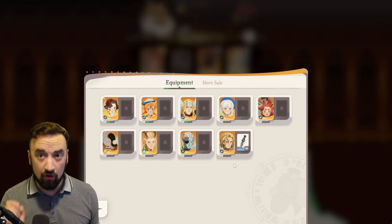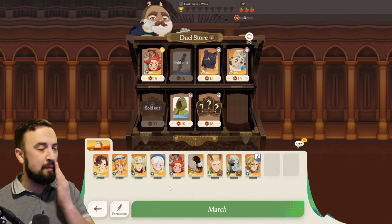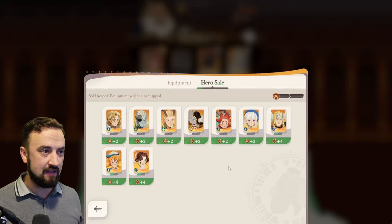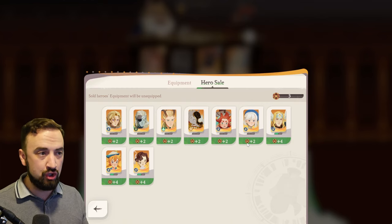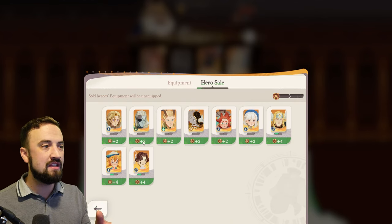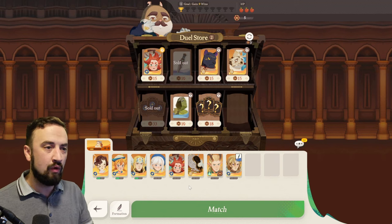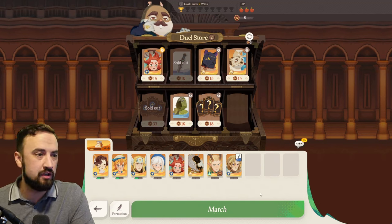There are nerfs and buffs to certain characters in this game mode — more on that in a minute. Now I can build a completely mono light team. I have the units to do it, so I can actually sell units I'm not going to use and get money back based on how many copies you have — two coins back per duplicate. I can sell Salazar for plus two. Now you don't always want to do that immediately, and I'll show you why in a minute. I'm going to run another fight and give you more examples of team building.